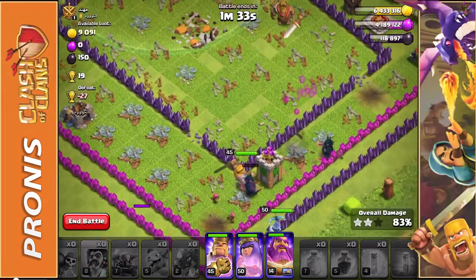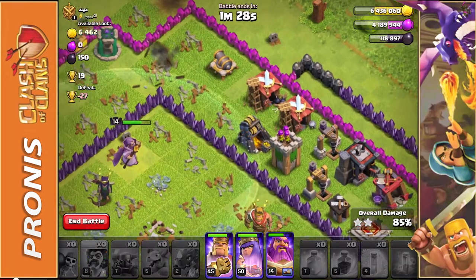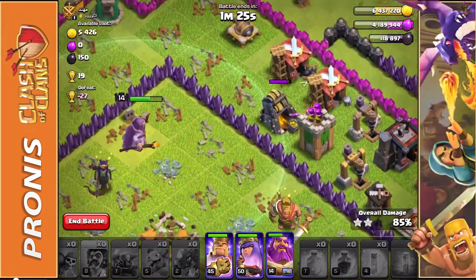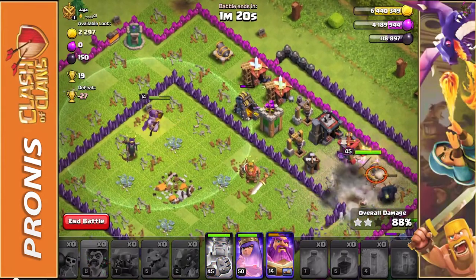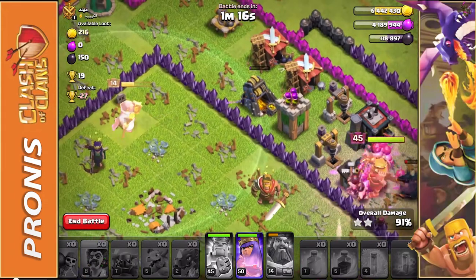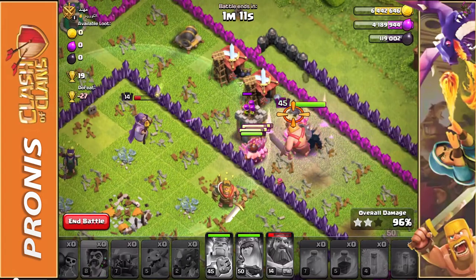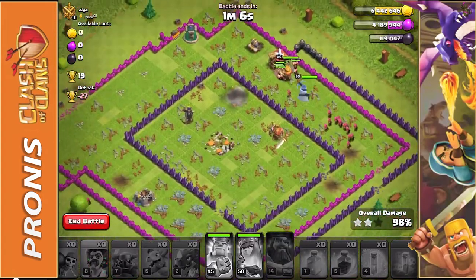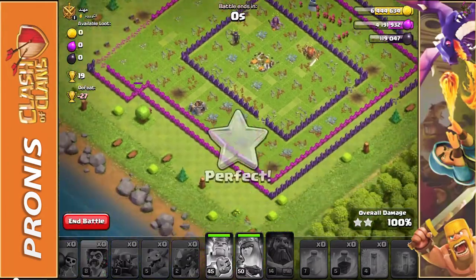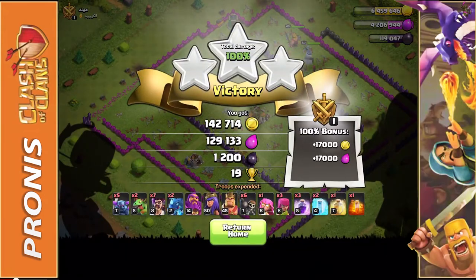This was a pretty poor attack by me just because I did go straight for the center of the map, which is exactly what I said I was going to do. We're waiting on the Grand Warden — he just took that out, he's going to be targeted by that Archer Tower. We're going to rage up our Barbarian King, rage up our Grand Warden, and use our Archer Queen's ability to try and save the Grand Warden if we can. But it's an easy 3-star nonetheless — not a lot of loot, but that wasn't why I went after this base. Easy 3-star!